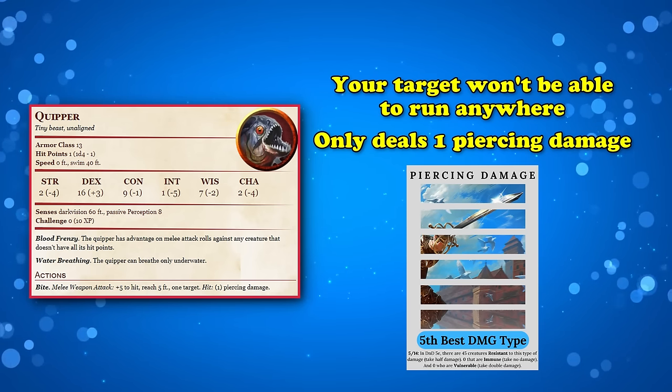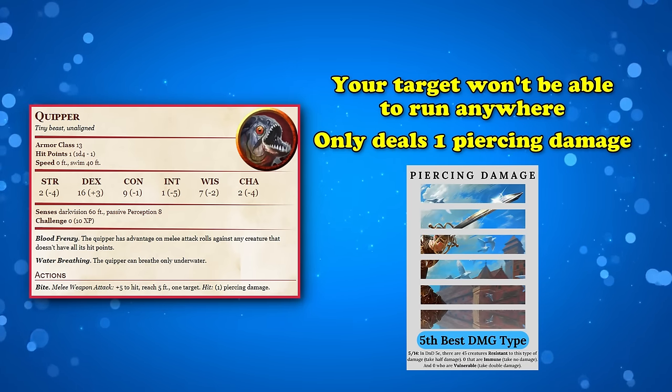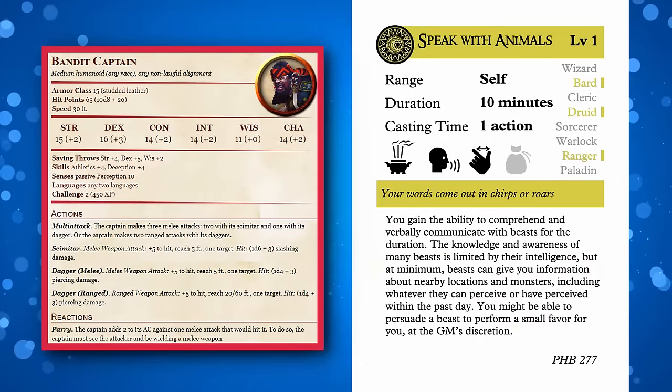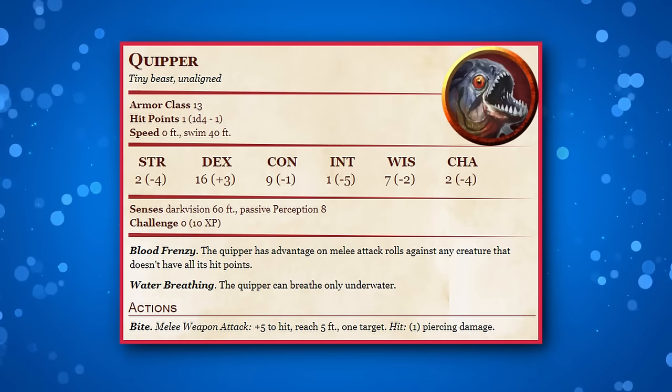Basically, transforming someone into a Quipper while on land is the absolute best way to disable a creature while in combat, or even outside of combat if you're planning on kidnapping a bandit leader for questioning via the Speak with Animals spell and a bucket of water. But the reason the Quipper only takes the number 9 spot is because there are some major drawbacks to doing this.